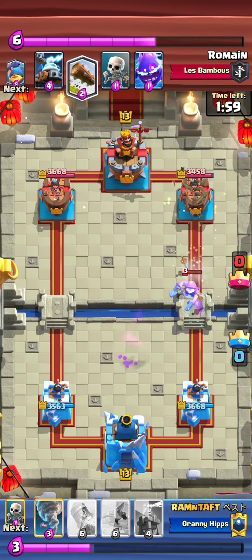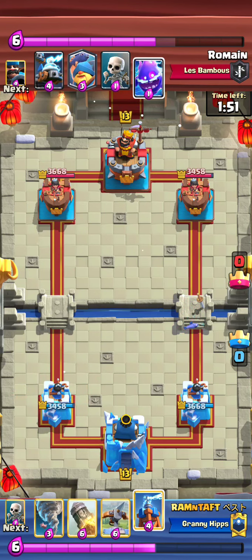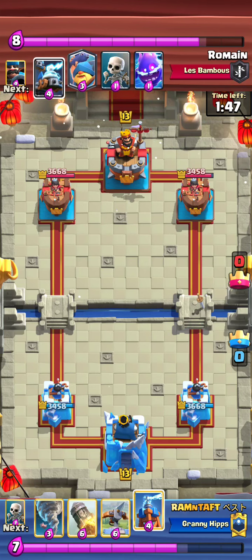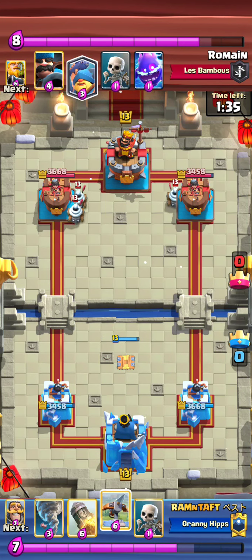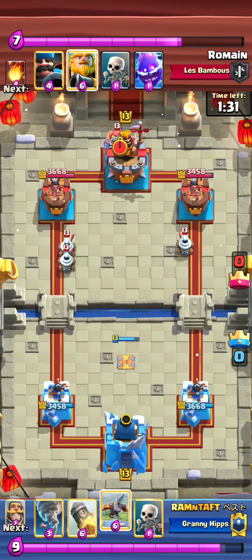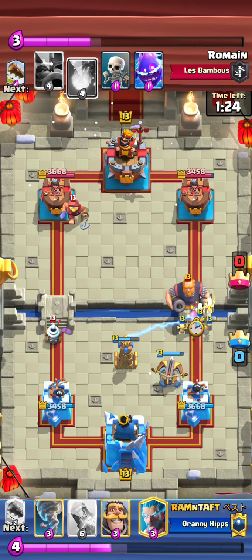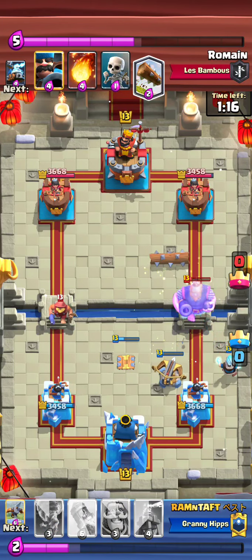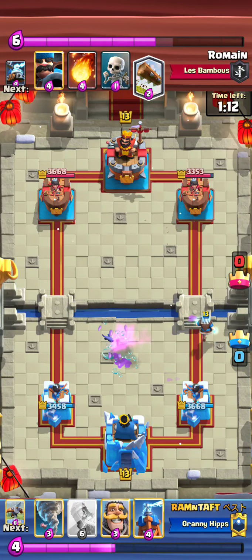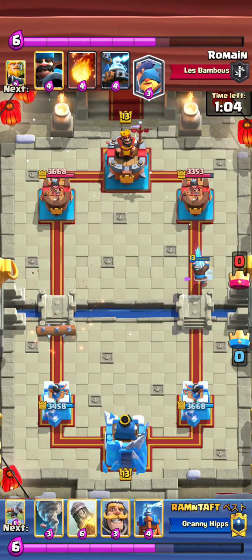It's always important to get log chip damage — that's really going to save you. He's just cycling his Tesla. Notice how he chose to use his Skeletons right there instead of Knight, because Knight is a bigger elixir commitment, so he chose the cheapest option that would help out the most. That's really good decision-making.